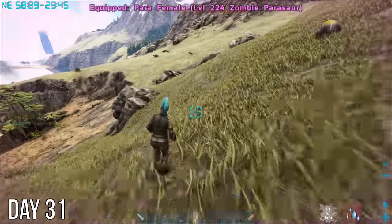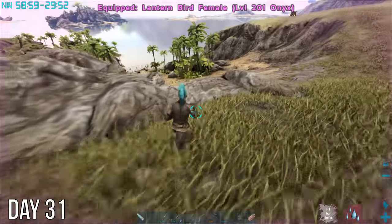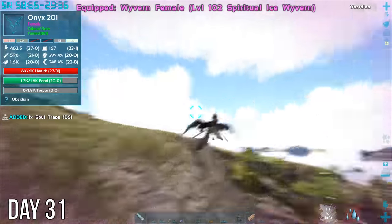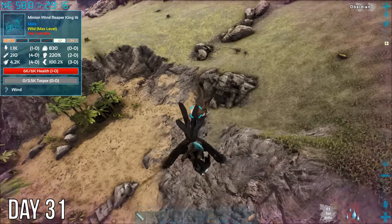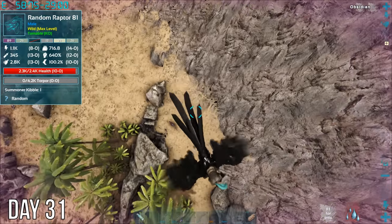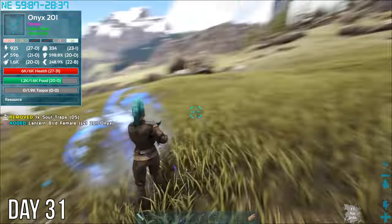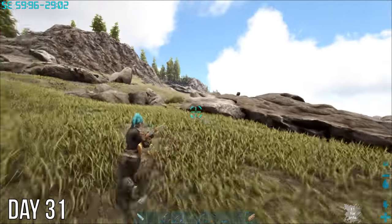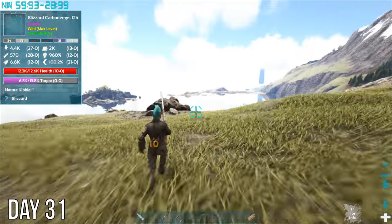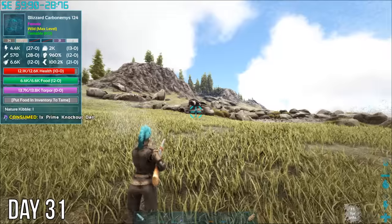Then I must have had my headphones on because I never even heard this reaper get spawned in behind me. Apparently the random variant creatures spawn in, well, random creatures. Now that all that's over, back to trying to tame this blizzard turtle for some nature eggs. I shot it and ran, but that didn't stop it from getting me with its blizzard storm. And then after I knocked it out, I realized it had a friend nearby I hadn't even noticed.